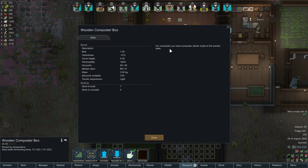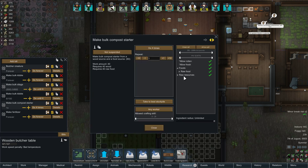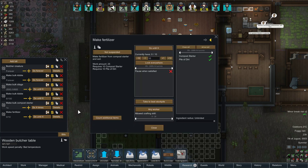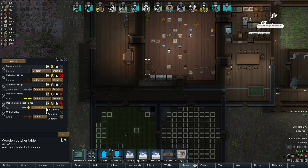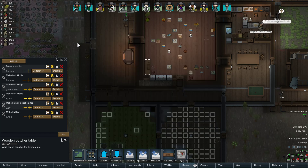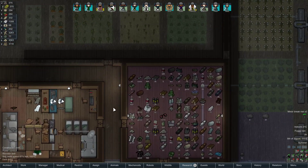Composter box — compost starter, bulk compost starter. I need 10 compost starter per go. I'll make this be like 50. So we can do that. Or, you know, people can just keep attacking us and we can keep burning their corpses into fertilizer. That's pretty handy too.